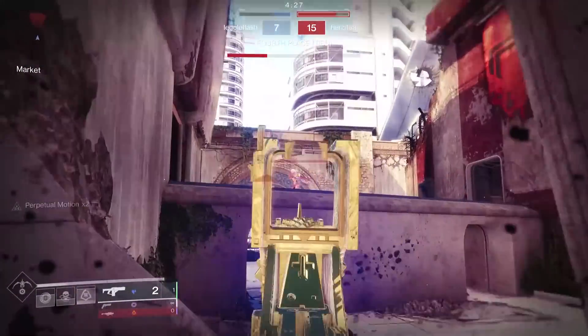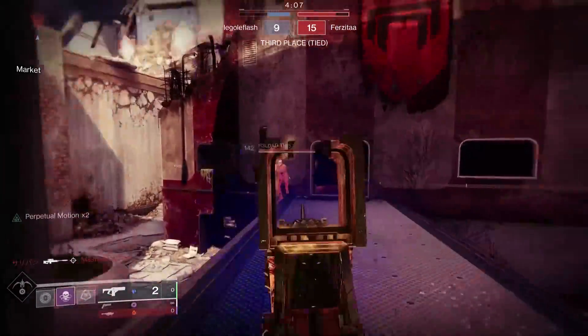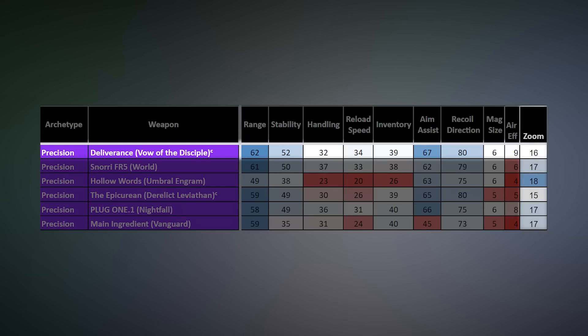Deliverance has the highest base stats of all precision frames: 62 range, 52 stability, 67 aim assist, and 80 recoil direction. You can feel this when you shoot any roll — it feels like a laser right out of the gate, making it really easy to use for any player. It has 16 zoom, which while above the standard 15 falls a little flat compared to the rest of the precision frame options. And disappointingly, Deliverance doesn't have many perk options to enhance accuracy — Firmly Planted and Under Pressure are nowhere to be seen.